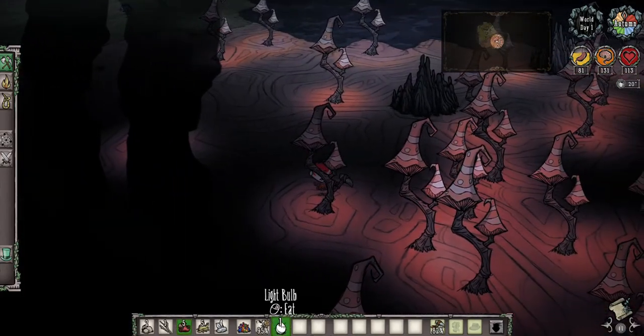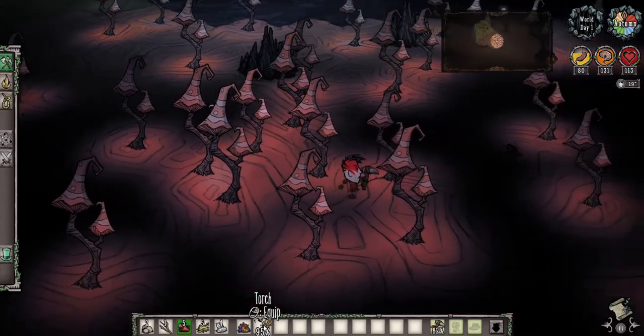Another useful thing in the caves — lightbulbs grow everywhere. They're very common and make a great early game food source.